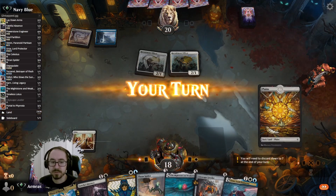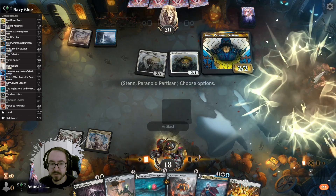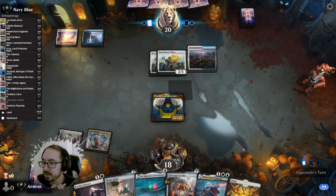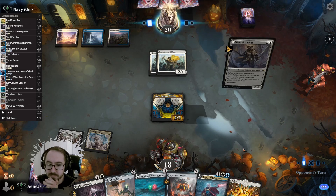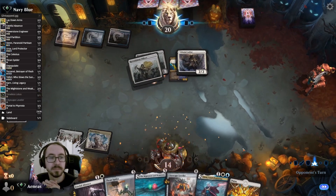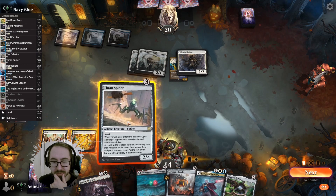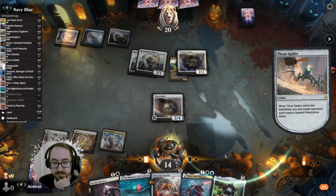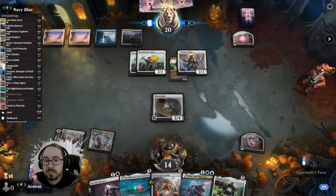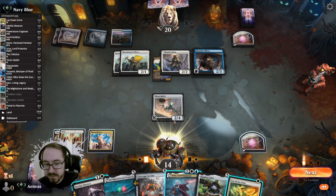They have a Recruitment Officer. We can play this Stern, naming artifacts. We have to decide if we're going to trade. Oh, we're getting a Brutal Cathar. Let's play Thran Spider. All right, Thran Spider is nice — confirmed.